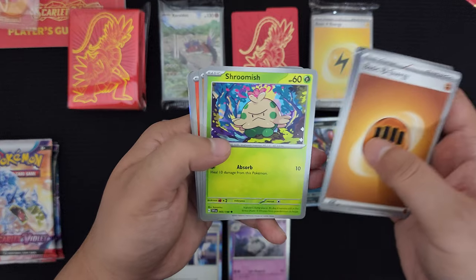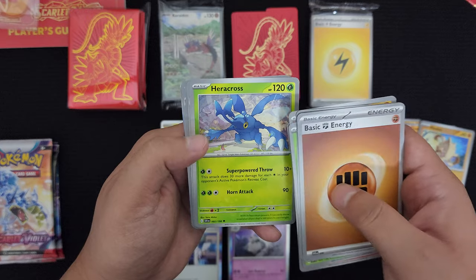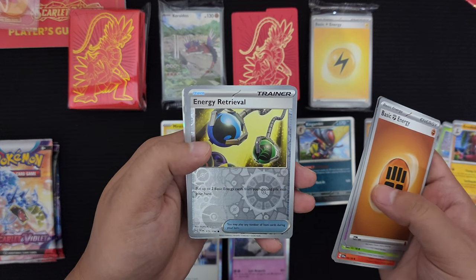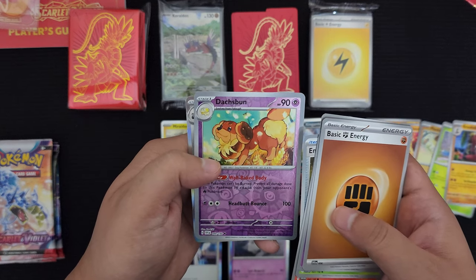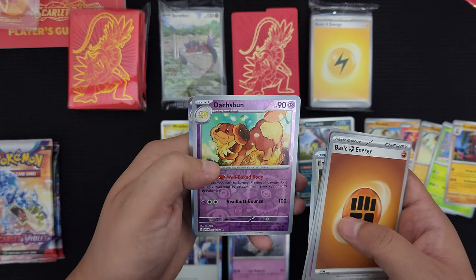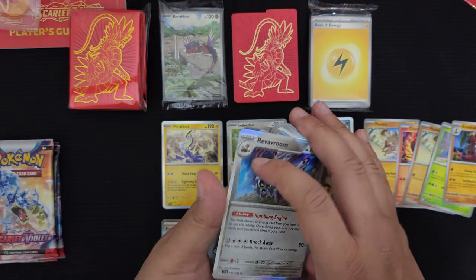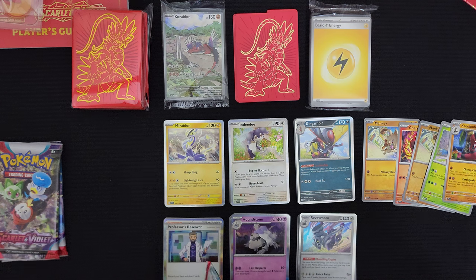Next pack. Energy, Flittle, Shroomish, Mankey, Charcadet, Fuecoco, Heracross - that's cool, keeping that to the side. Crocodile - I actually like this too, really nice. Reverse foil Energy Retrieval. Reverse foil Dachsbun - can't believe they made a dog Pokemon out of buns. And behind that is foil Revavroom. Very cool, I kind of like the whole car idea behind this Pokemon.